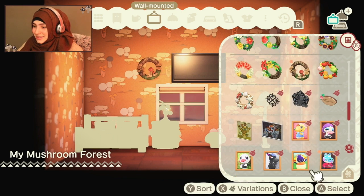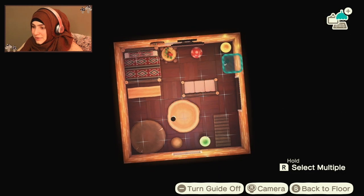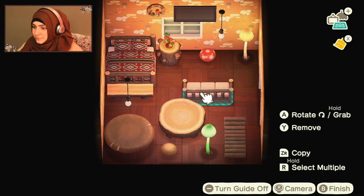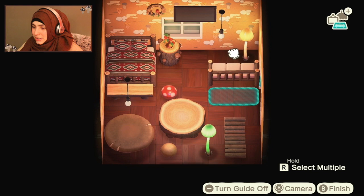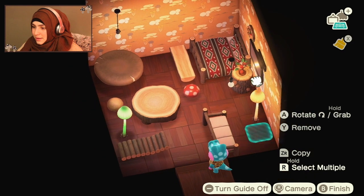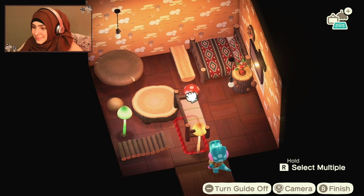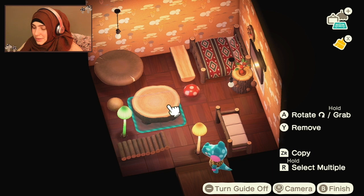Yes, please. So this will be the living room area — we'll put one on top of here and then one right here on top of the table. Alright, let's move this lamp out of the way. We'll have this table — it's too large. This is cute though — how else can we utilize it?